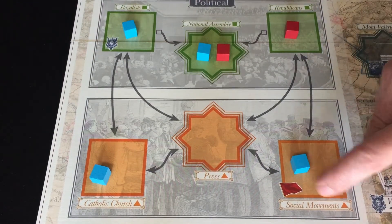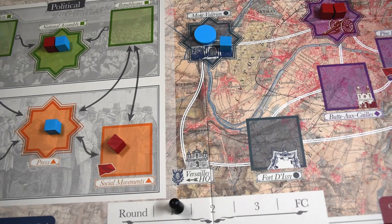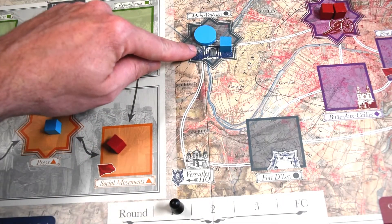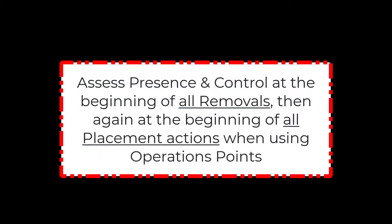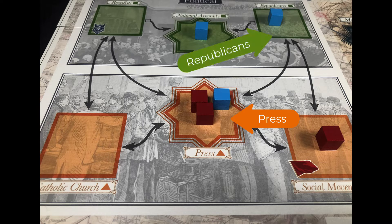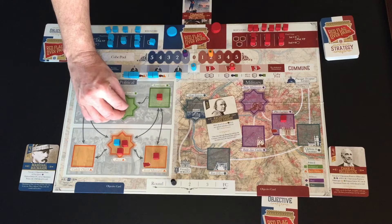Commune is always present in Social Movements, so they can always take action there. Versailles has presence in Royalist; Commune has presence in Père Lachaise. Versailles has their non-space HQ which they control, so they can always take actions in adjacent spaces. And when their momentum track is at the highest level, they have control of the Prussian-occupied territory. Note that presence and control are assessed at the beginning of all removals and again at the beginning of all placements.